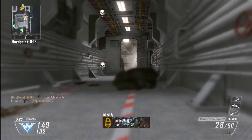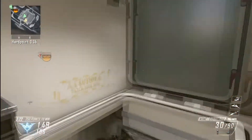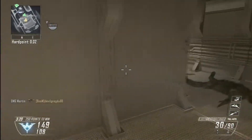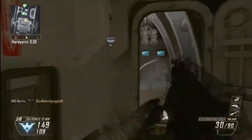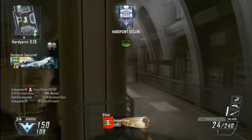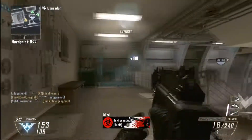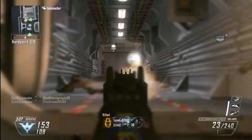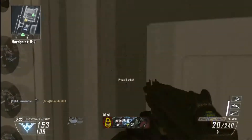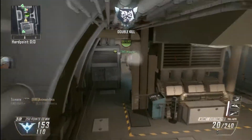That spot is pretty good if you want to pick up the first two or three kills to get control for your team. It's pretty hard to control this hardpoint. I keep on challenging from the ladder and getting kills because I know where they are going to come from — that's just knowing the spawns, which is very, very useful. A good player cannot just be an amazing slayer without knowing the spawns. You have to know the spawns.